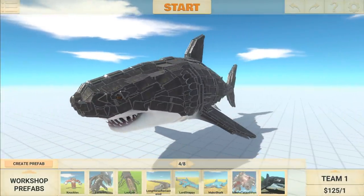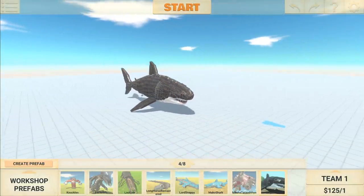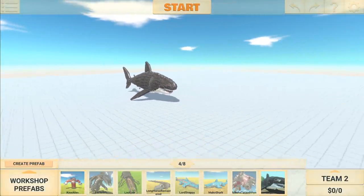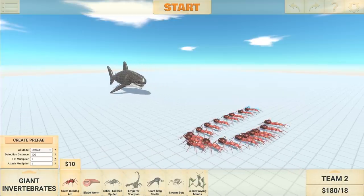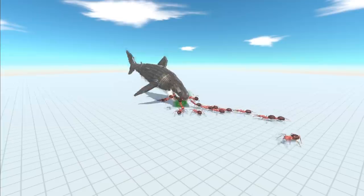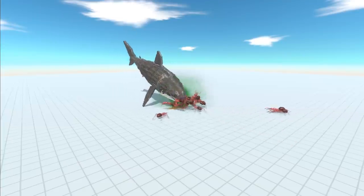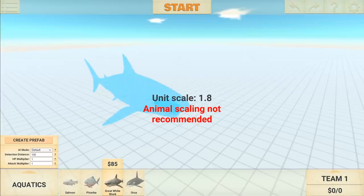Someone has already made a megalodon unit. Look at this thing — it's cool, it's giant, it's massive. Does it even work though? It looks like it's actually scaled up. Let's put some ants down here and see if it can actually swim. Yeah, it sort of does. It's pretty cool. I'm going to go ahead and make my own version of a megalodon.